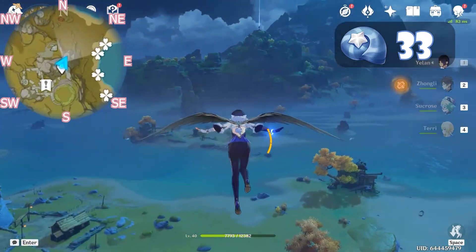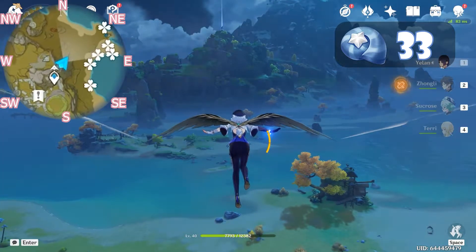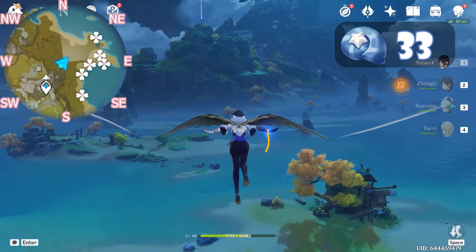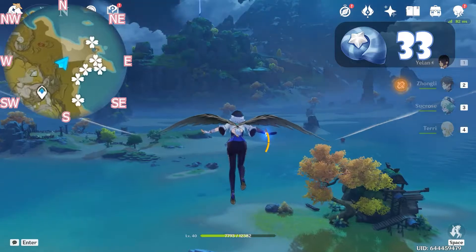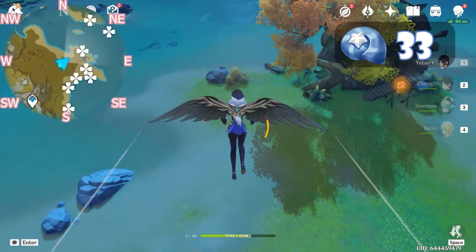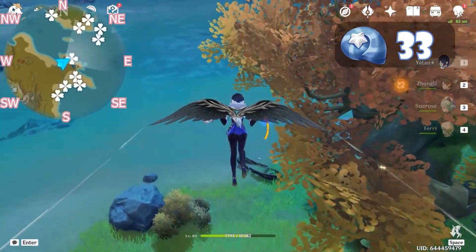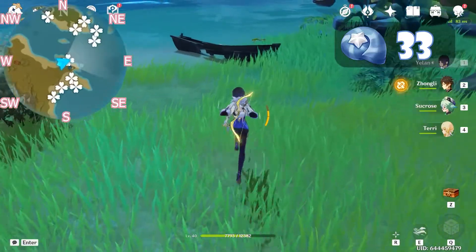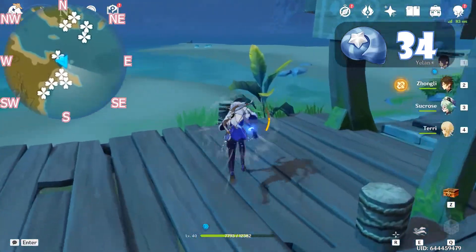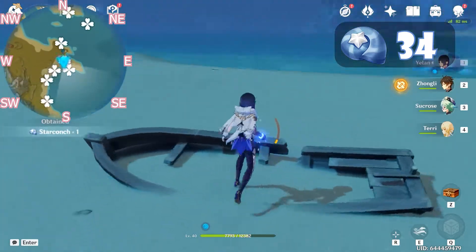After we come out, let's go northeast. Glide down — we'll be going to the yellow tree here on the right side. Turn right a little. Our first Star Conch for this route is near this boat. Now let's go south. Here the Star Conch is in this broken boat.